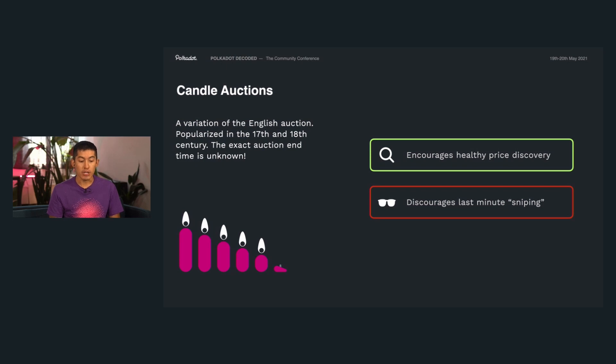An auctioneer would light a candle and then start the English auction process. Everyone would be bidding, but if the candle ever went out, the auction would immediately end. Even if there were more potential bids, whoever made the last bid would win. This means no one exactly knows when the auction would end, and because of that, the process encourages bidders to make each bid as if it was their last. This encourages really healthy price discovery early and discourages last-minute sniping — people jumping in last minute, making a huge bid and throwing off all the economics.